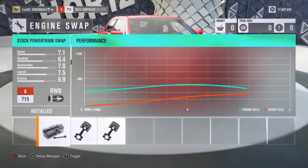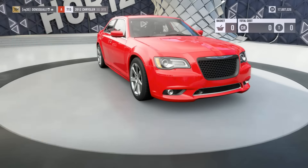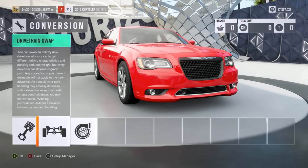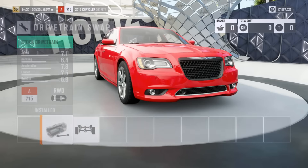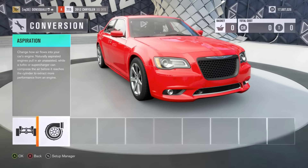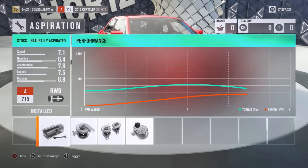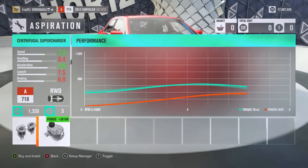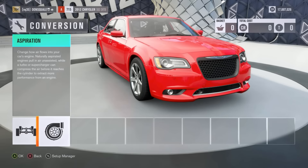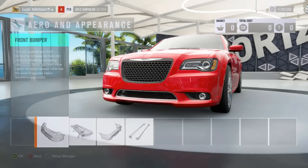As far as the engine goes, we want to have the stock engine so we are not going to be messing with any engine swaps today. I am going to leave the stock drivetrain as rear wheel drive because I kind of want to hoon this thing around a little bit. This car comes naturally aspirated — as far as a supercharger or turbo goes, we are going to leave it the way it is and go for a naturally aspirated Hemi.